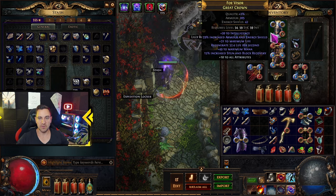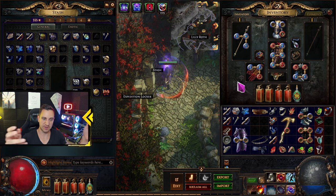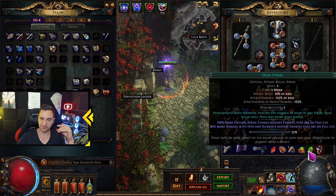Everything else is pretty much the same as always: you have your body armor, helmet, weapon, rings, and flask. One key thing, though, is that skills in this game are not chosen in some sort of skill tree. You get gems — each one of these gems is a skill you can use, or is a support for a skill.